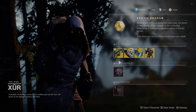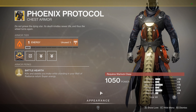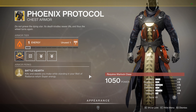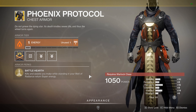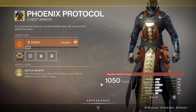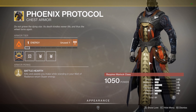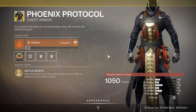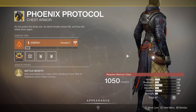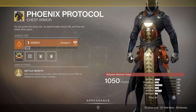Phoenix Protocol for the Warlock — Solar affinity again, so Solar across the board this week. 61 stats, the lowest of the week. Battle Hearth is the armor's perk: kills and assists while standing in your Well of Radiance return super energy. This is a great exotic for getting your super back, and it's very powerful for game modes like Reckoning and any horde mode. It's a very good support function for you and your fire team, so it doesn't get the use it probably should — it's very situational — but well worth grabbing if you don't have it.